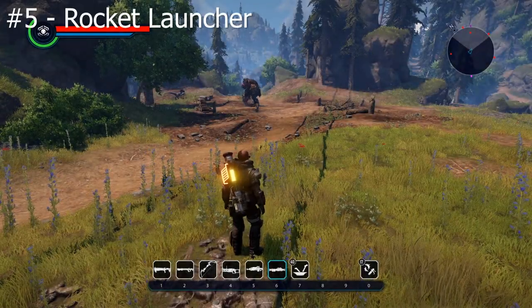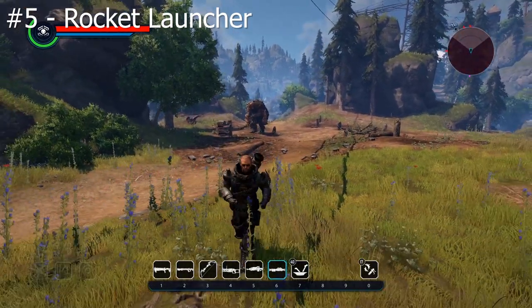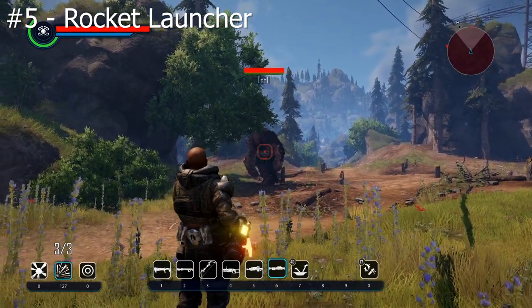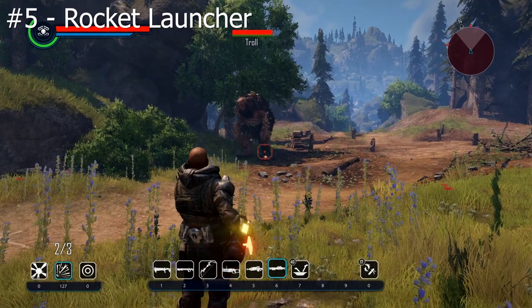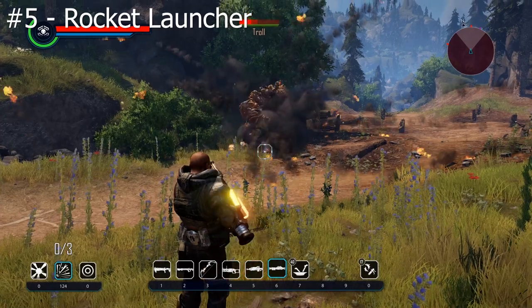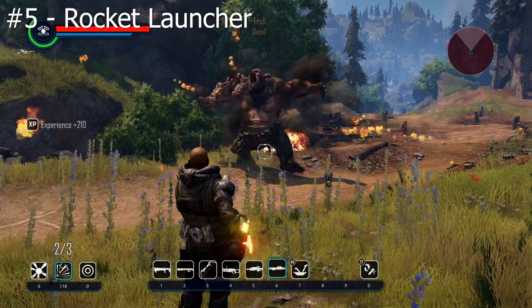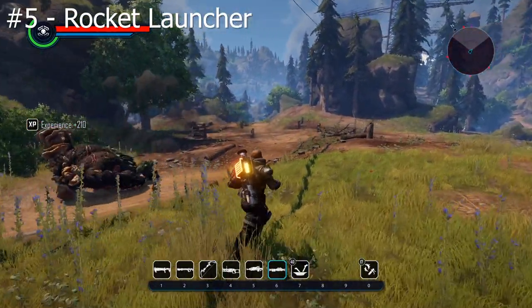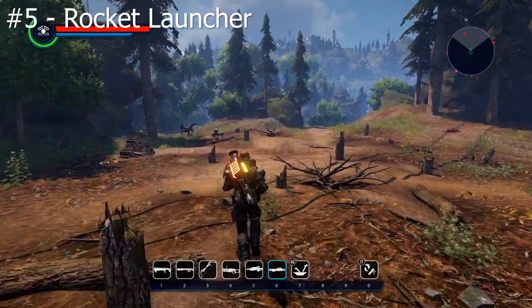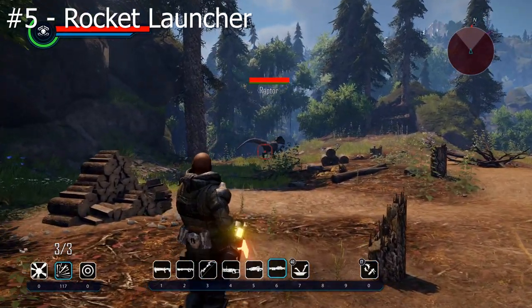For the rocket launcher demonstration — a good tip is to take a tiny bit of higher ground, because if you shoot directly at the troll there's a really good chance you'll miss. You're better off shooting at his feet. By the way, this is on normal difficulty — I didn't want to do it on ultra because it's going to take a lot of time, and probably most of you are playing on normal.